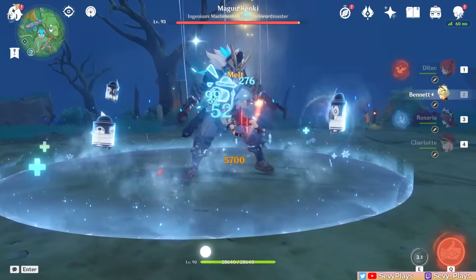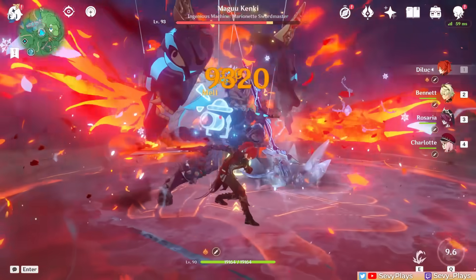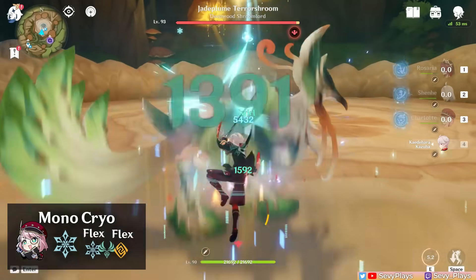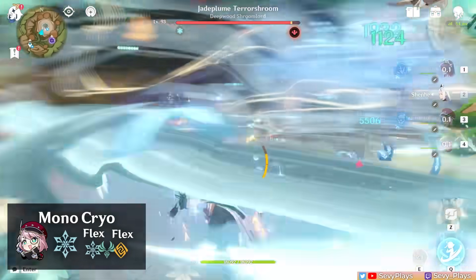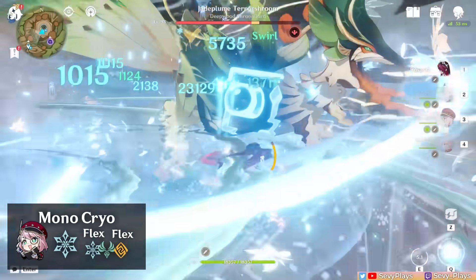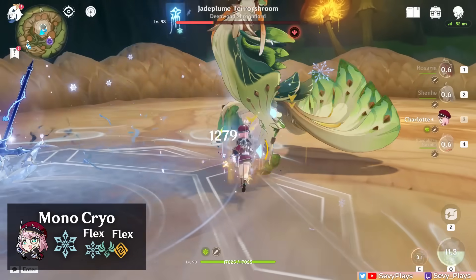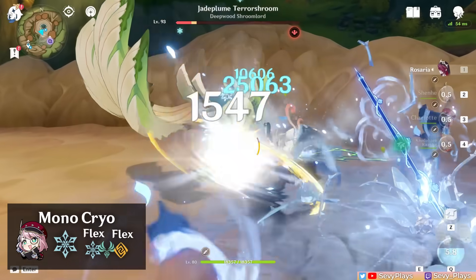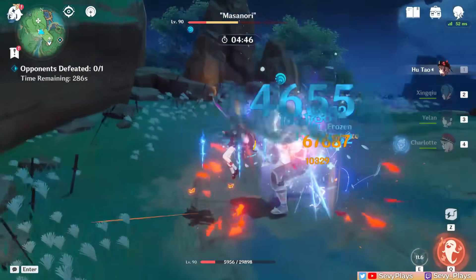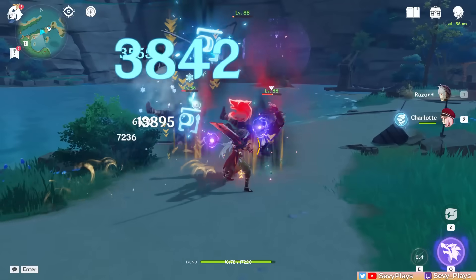Forward Melt teams are also possible with a Pyro DPS like Diluc, though you'll need multiple fast cryo sources since Pyro gets rid of the cryo aura quickly. In a Mono Cryo team, Charlotte can be your survival support, freeing all other slots for offensive characters — and if you have Shenhe, her Quill stacks give Charlotte a large but limited base damage buff, with Charlotte frontloading all Quill stacks via her burst's fast cryo hits. With 2-3 cryo teammates, her ER needs drop significantly, leaving more room for offensive stats. As niche mentions, she can also fit in Vape-Melt or physical teams as a superconduct trigger.